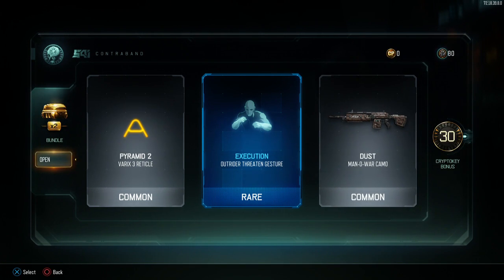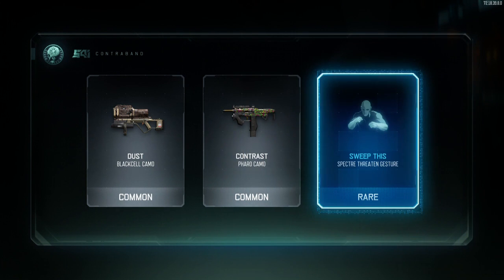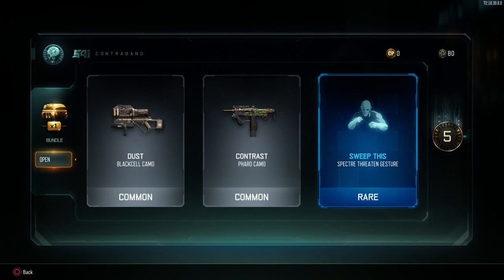Nothing good here. 30 crypto keys - awesome! Dust camo, Contrast, and Spectre taunt - nothing good.